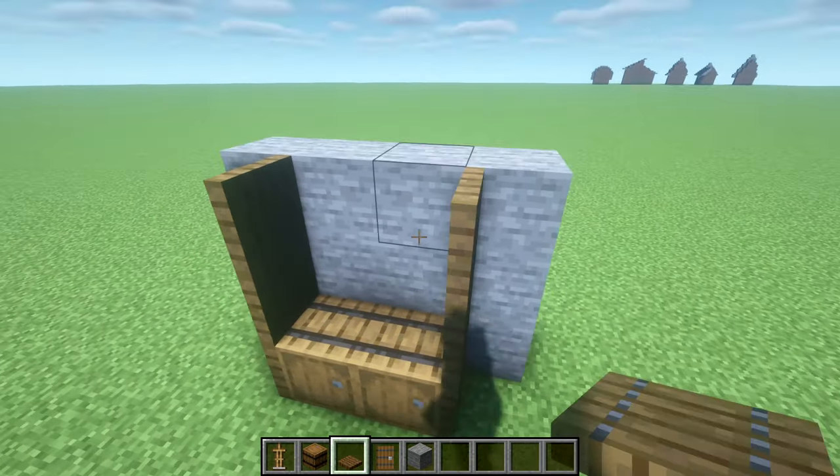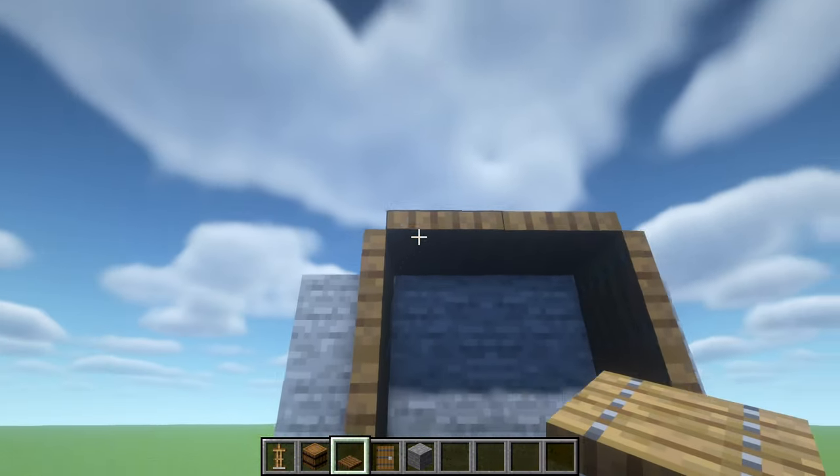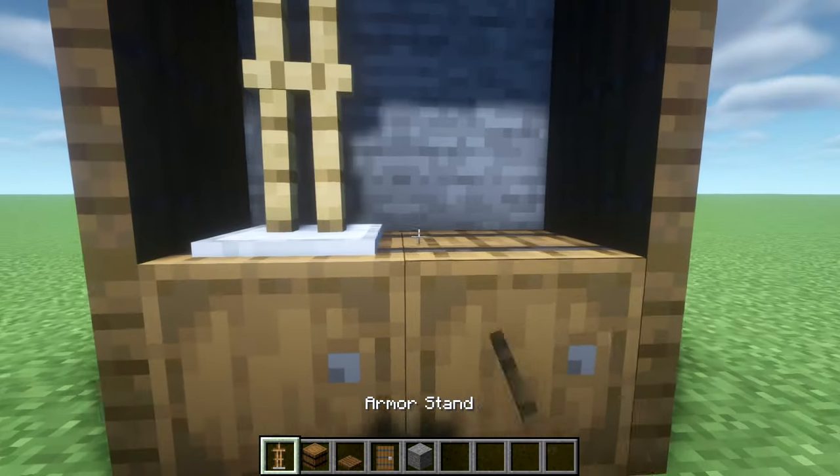You do that by sneak placing, and then once you get to here, you just raise up the trapdoor like so. We're going to have this slight raise. This will allow us to place two doors in here, but first off we're going to place an armor stand and another armor stand.